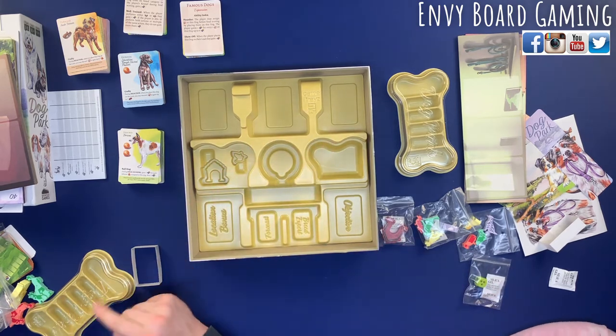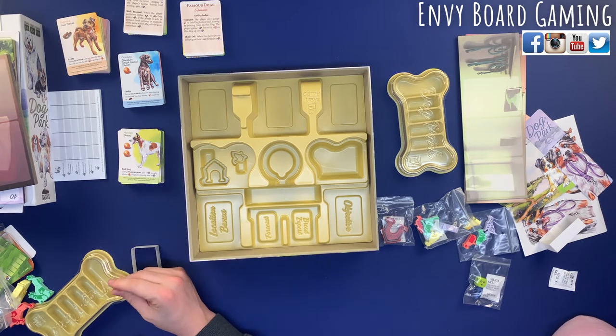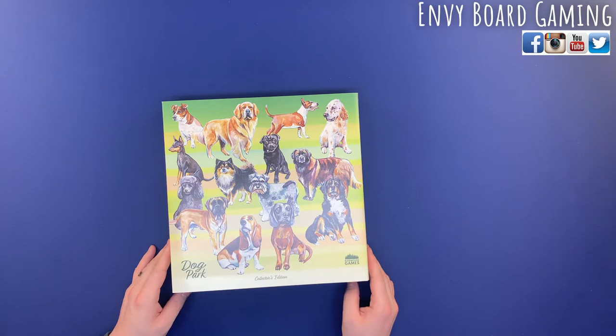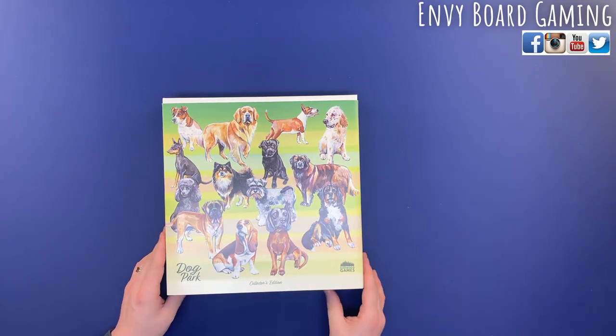Now we're going to organize everything and put it where it's supposed to go, so you can see what it looks like back in the box. We went ahead and punched everything out, put it all together, and even put the little sleeve on. You can see the cute little dogs on the sleeve — though to me the dog's head doesn't match his body, but I think that's a real breed.